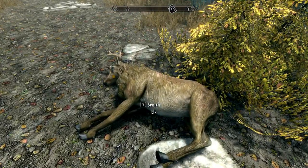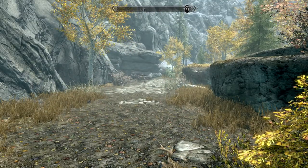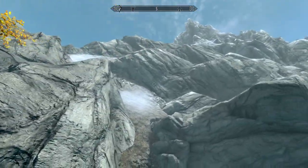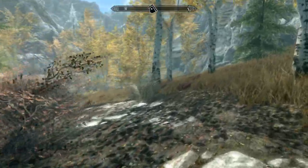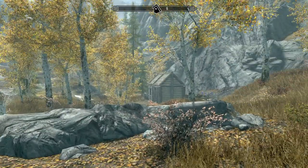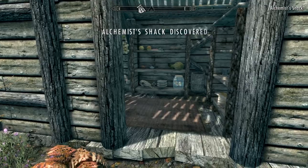This is maybe a sign of a tough enemy up here — you start to see dead animals laying around. Could be there's something nearby that killed it. But we're not seeing anything. There's a little house over here — let's walk over to it. Alchemist's Shack discovered.